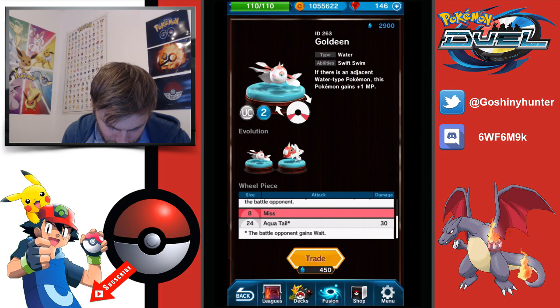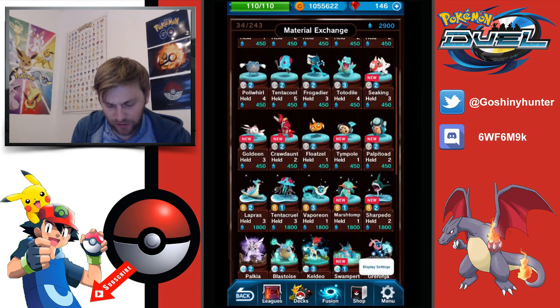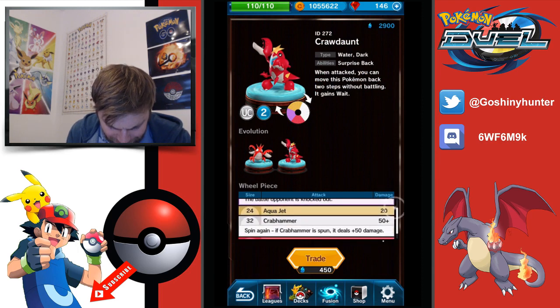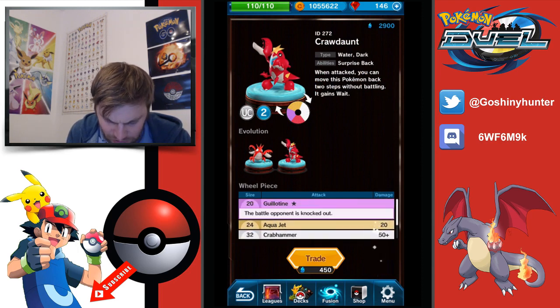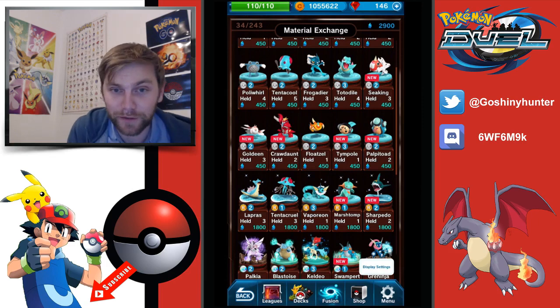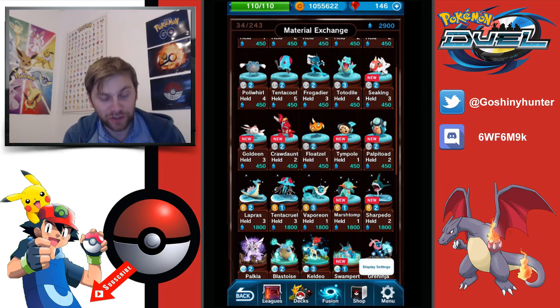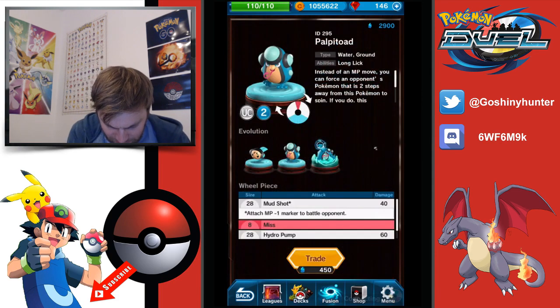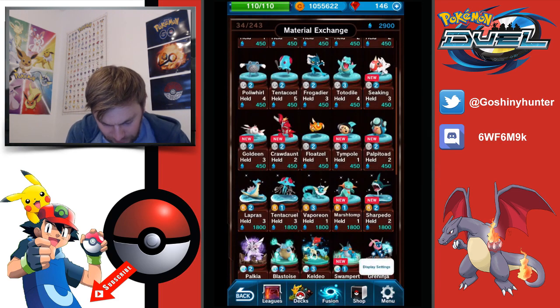Aquatail — no, it's not great. You'd have to go with Surskit as the good option. Another good budget Pokemon — Crab Hammer Aqua Jet, Guillotine. When attacked you can move this Pokemon back two steps while still battling. That could be good — you could tactically use that like Shuttle Flip with Mew, and maybe clutch a match with that. There is a lot of budget Pokemon here.